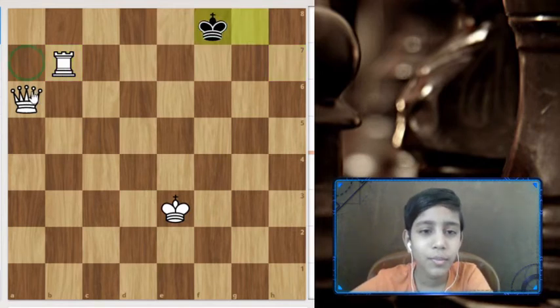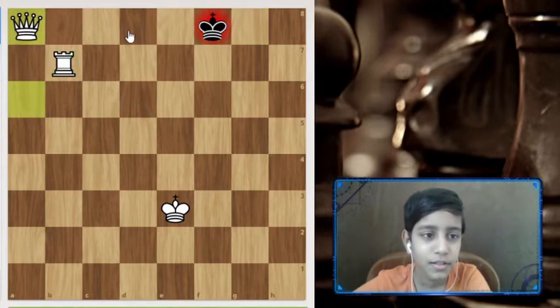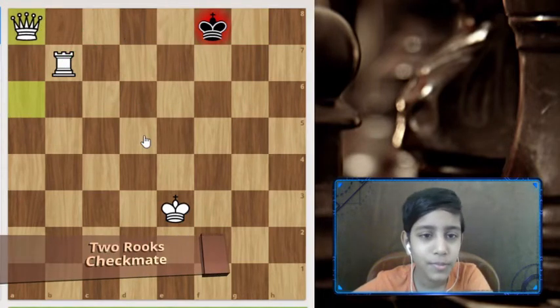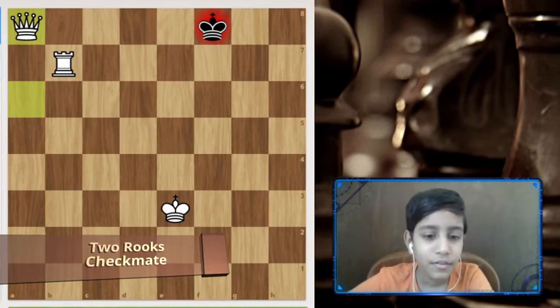It's better to move the rook first. If we move the rook here, our queen would be blocked, but we'd still have queen c8. Now with queen a8, it's a checkmate.